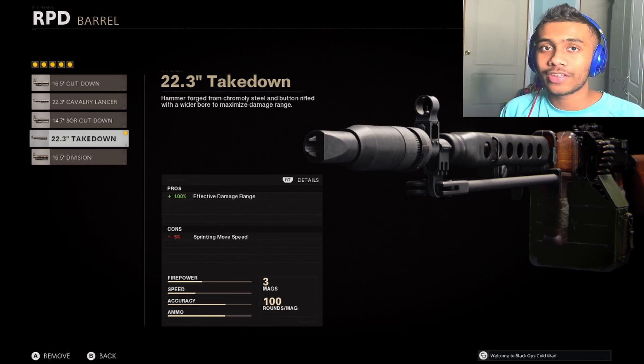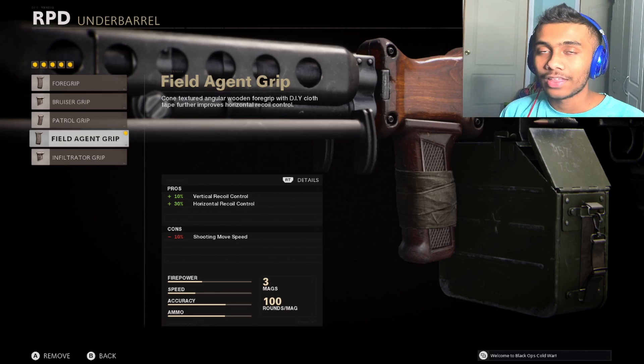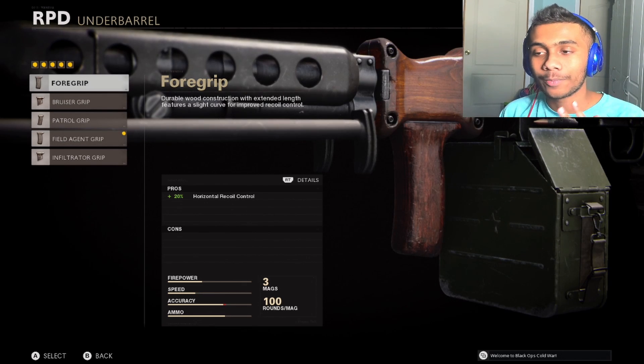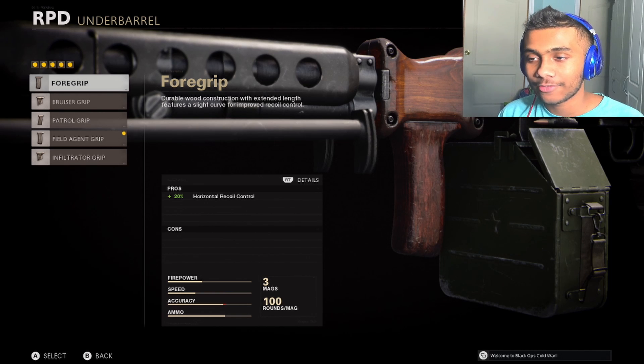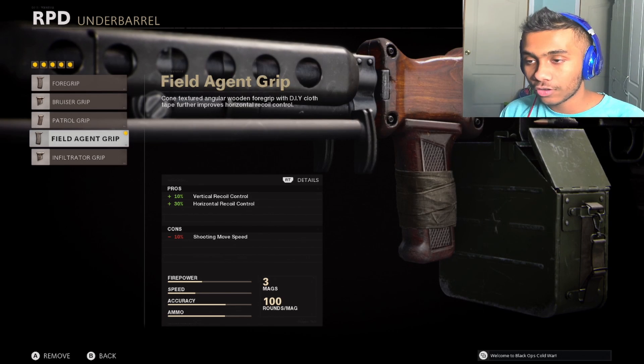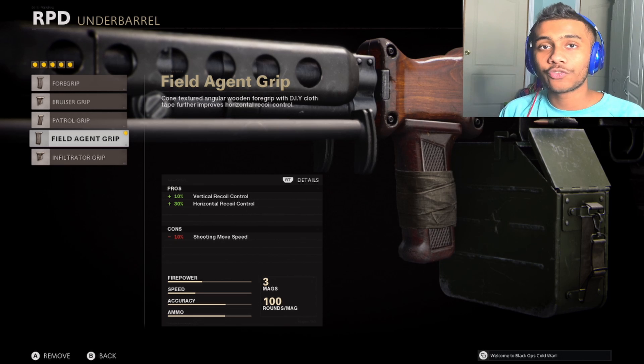It also helps at close and medium range as well. Obviously, the field agent grip — I still see a lot of mistakes with people using the regular foregrip, which you shouldn't use because, as I've said in previous videos, the regular foregrip only gives you horizontal recoil control, but with the field agent grip you get both vertical and horizontal recoil control, which is very important since it's an LMG.